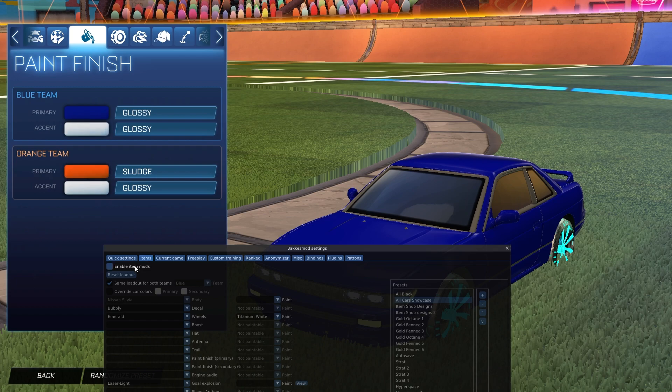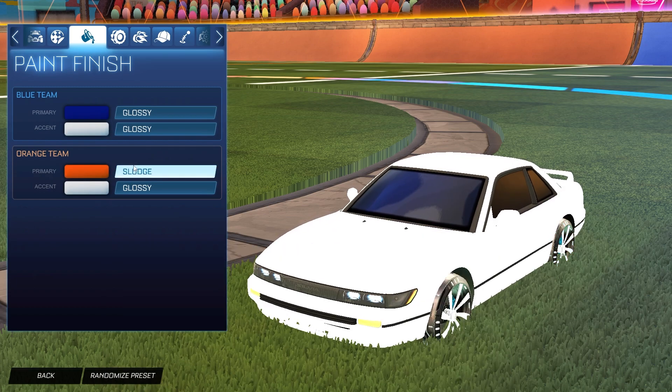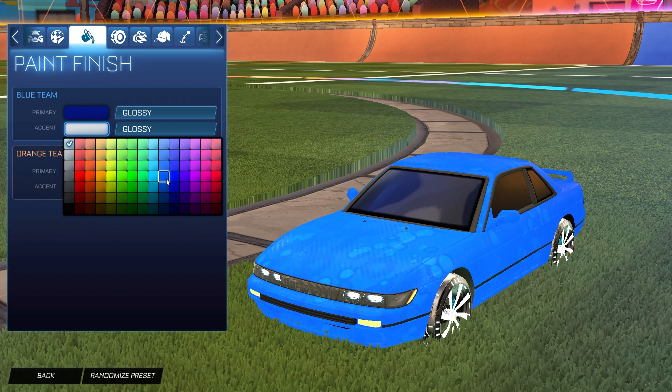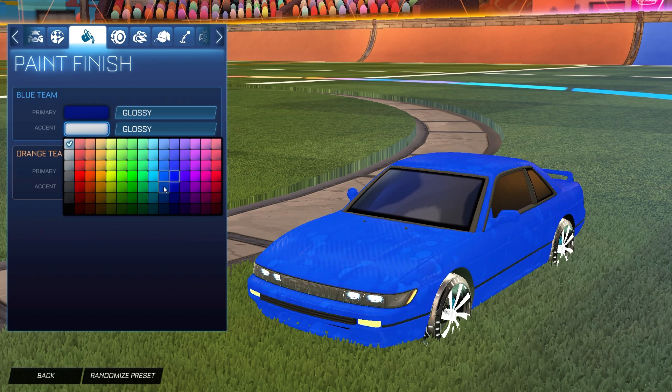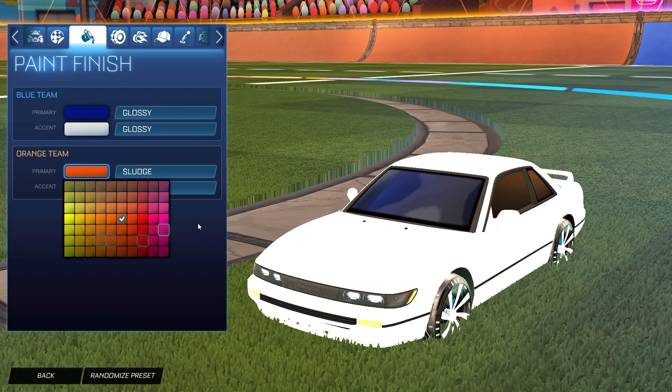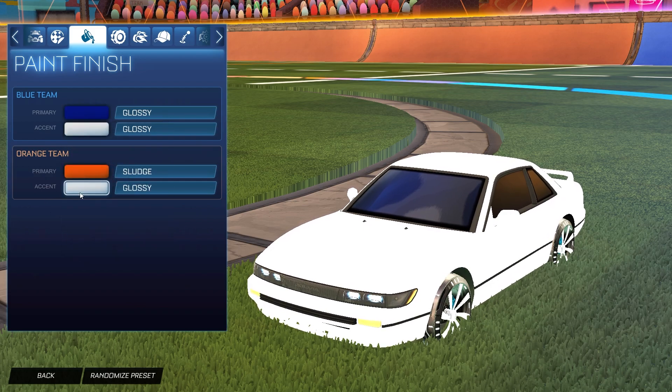Once you equip it — boom — it turns your car completely white. I have the Bubbly Black Market decal on; it's hard to tell because of the glitch, but it's clearly not Bakkesmod colors. If you set the accent color to white it makes the car entirely white, and it's the same for the orange side. It doesn't matter what you have as the primary — only the accent color, which is white.